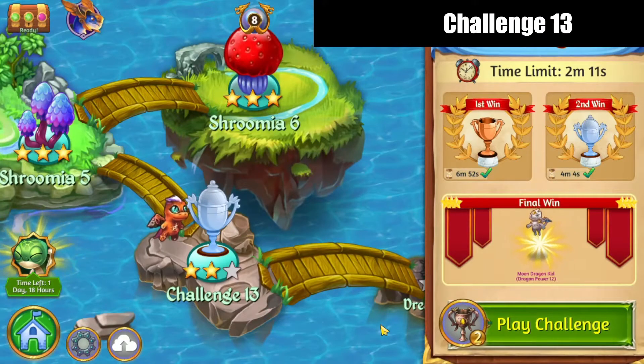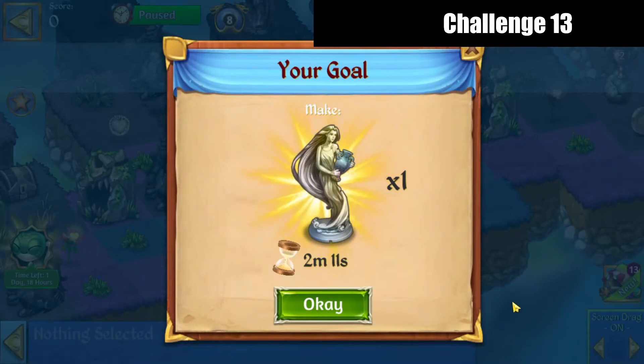Hi, it's Zoukira here. I'm going to play Challenge 13 for a final win in Merge Dragons. They're given 2 minutes 11 seconds. My previous clear was in 3:11, so let's see if we can do this.